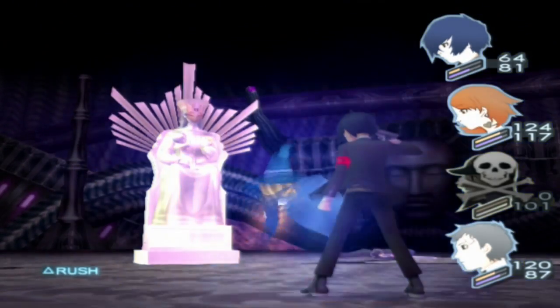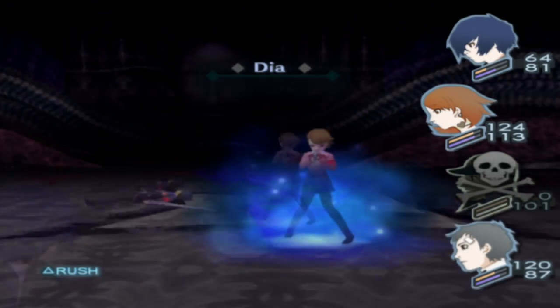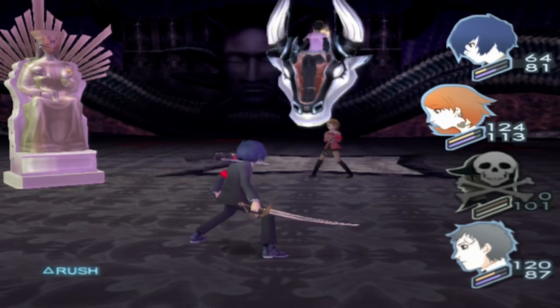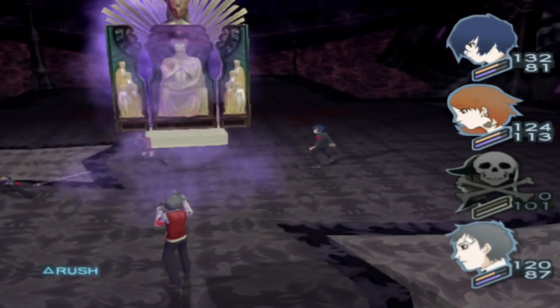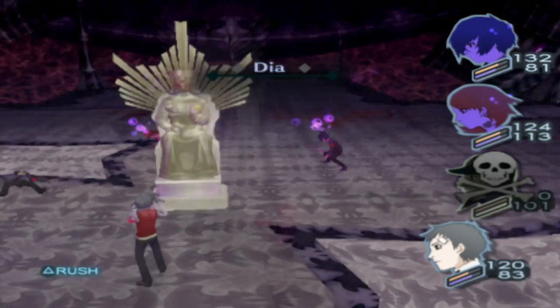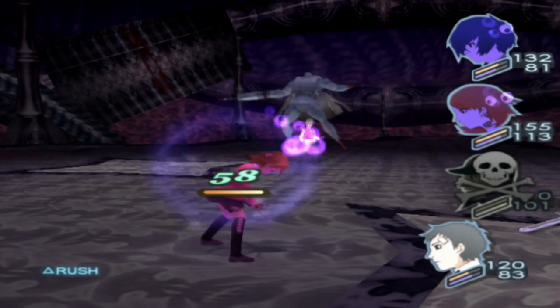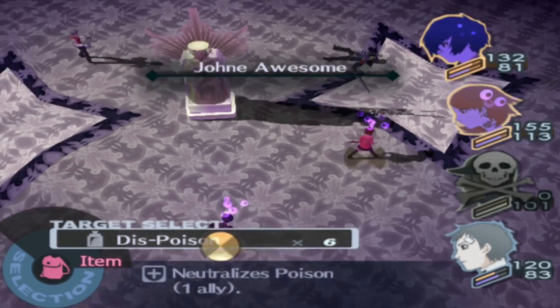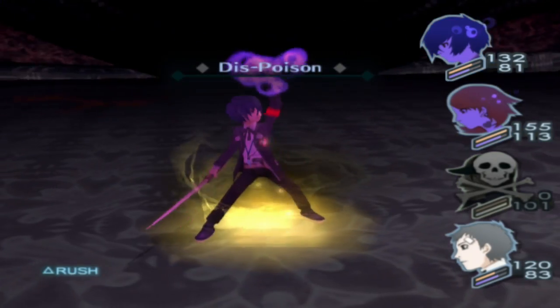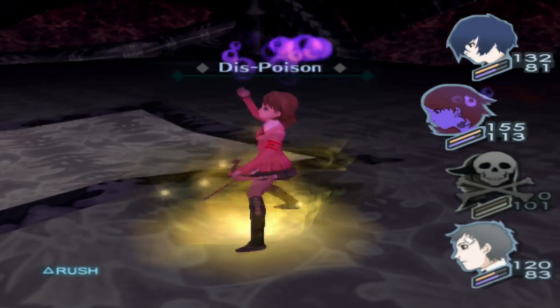We have to put up Secunda again. Secunda may not be 100% necessary — you could get away with Rakaja, which increases your defense. But I currently don't have any personas that have that. We are now Poisoned. In Persona, the poison status effect doesn't function like Pokémon — you just get poisoned and every turn you take a little bit of damage.